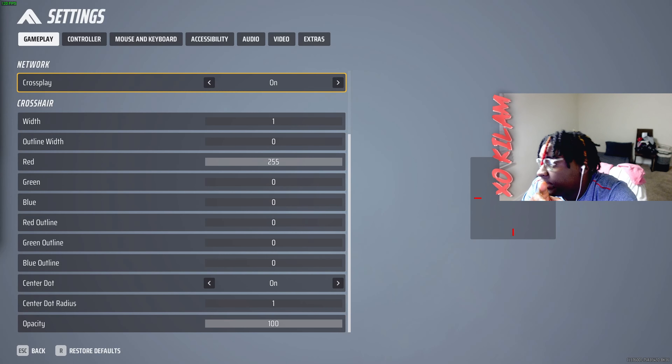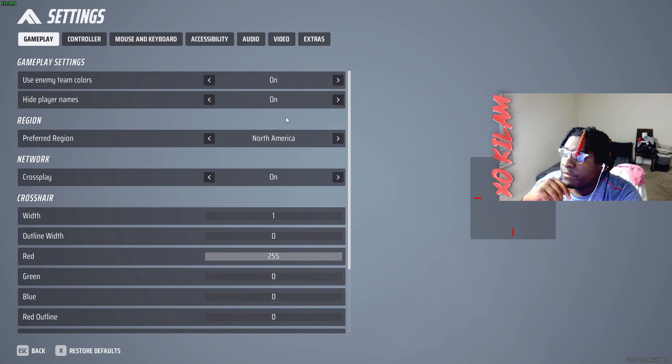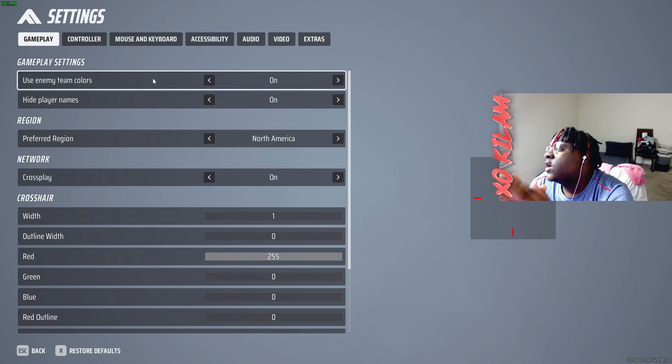Yo, what's up, it's your boy XO Kalama here. It's grind season — we're going over the best settings for the light class from a light main, or a goat: Mr. Stab Your Back, Mr. Backstabber, Mr. Pump You, Mr. Barrel Stuff, Mr. Cloak. Let's get straight to it.